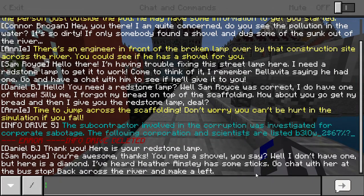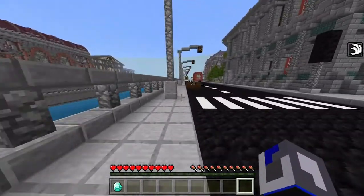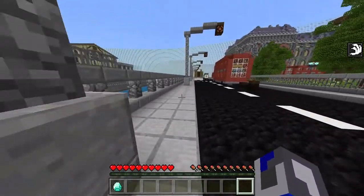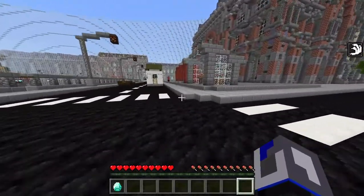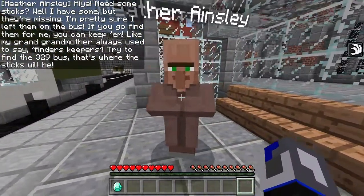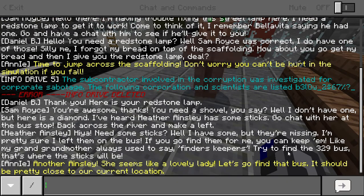We need to cross the river and make a left. It's simple. I know my left from my right! We're looking for a bus stop. I think that's it right there, or one of these buildings. There's someone here — hello, I need some sticks. She says she had some but they're missing, pretty sure she left them on the bus. We can go get them and keep them — "finders keepers," like her grandmother always said.